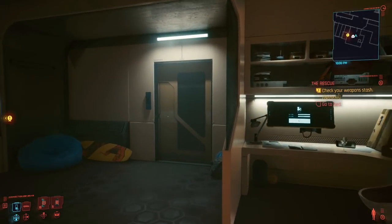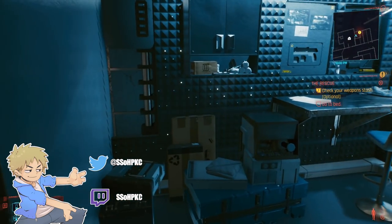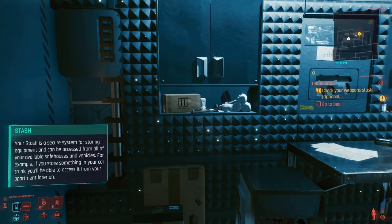Hi everybody, welcome back to Cyberpunk 2077. Today we're gonna check out our weapons stash and then go to bed, I guess. Your stash is a secure system for storing equipment and can be accessed from all of your available safe houses and vehicles.